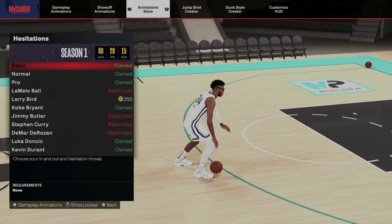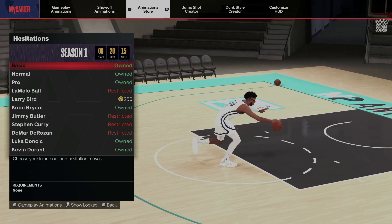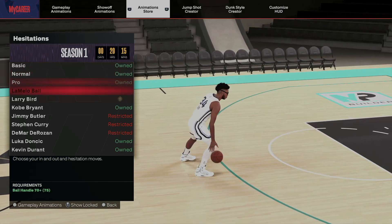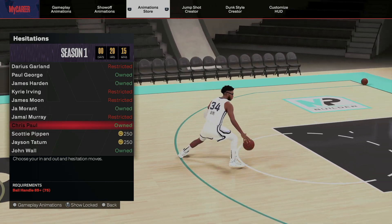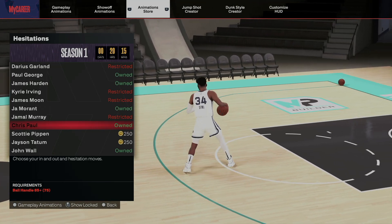It's all about preference, it's all about play style, but I'm gonna show you from the top to the bottom. So let's go to the highest. Most slashers probably will have an 85 at least. If you have an 85, in my opinion, Chris Paul is gonna be the best hesitation. I look for anything that's trying to go to the basket, and that's why I just like Chris Paul.